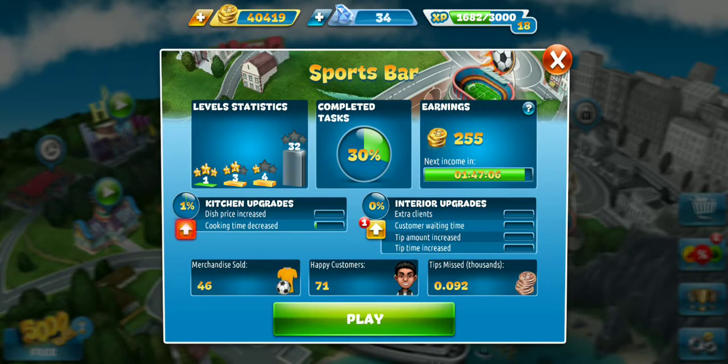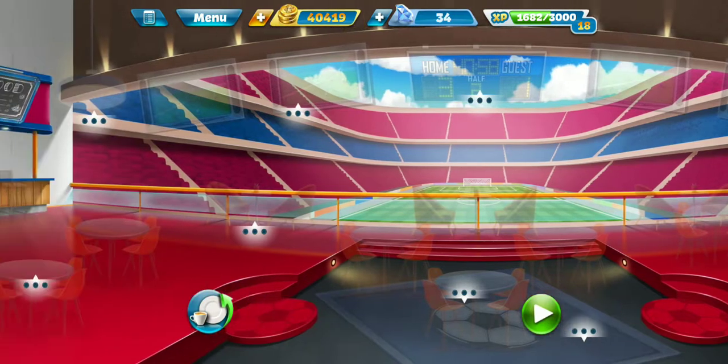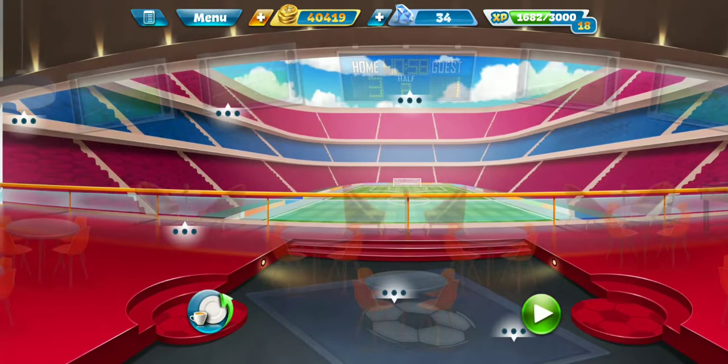Today we're going to the sports bar where previously we had gotten an interior upgrade. We're going to go ahead and check that out, which is the menu. Very nice. So today we're going to level 1. I know we have done levels 1 and 2 before, but at the sports bar here, we have so many kitchen and interior upgrades — it's like 106 of them.